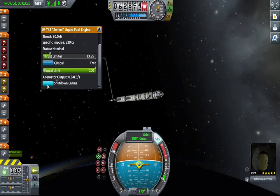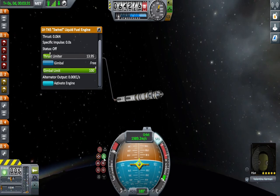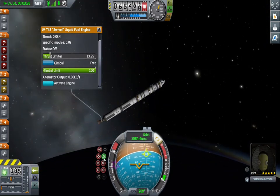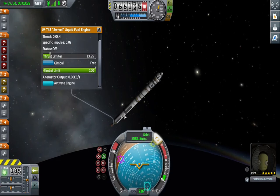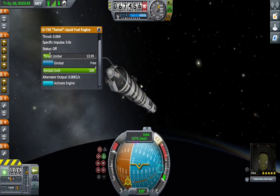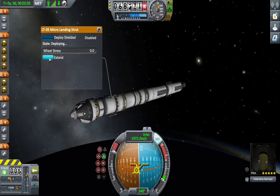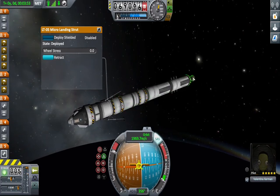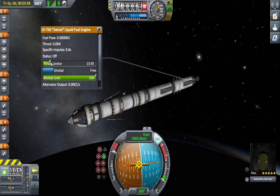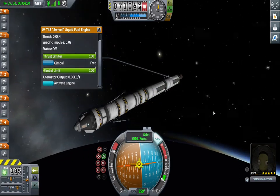Cut down our engine, orientate our craft retrograde, because our next maneuver will be to use our engines and our little bit of remaining fuel in this stage to slow down. We're going to extend our struts so that we don't have to do that in a panic, and we want our thrust limiter as high as we can go because we're going to be going full throttle. Oh, it's beautiful.